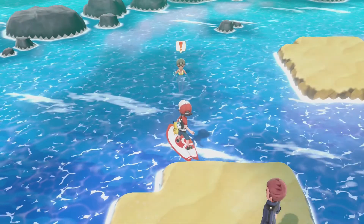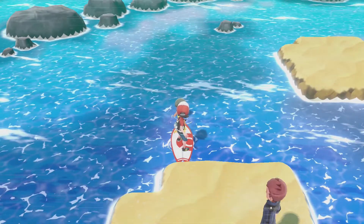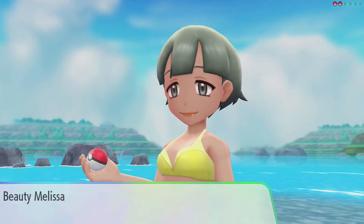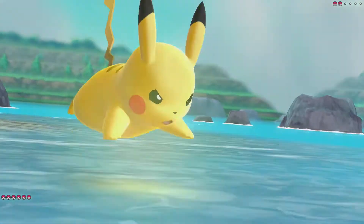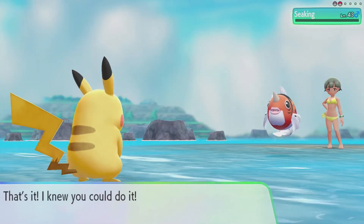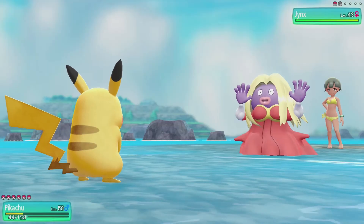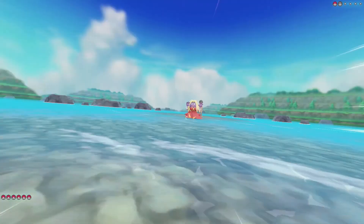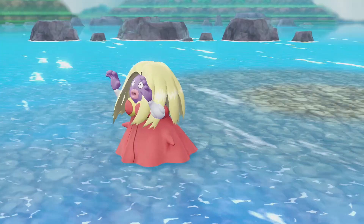Now we're gonna deal with this swimming beauty over there. Oh, never mind — she's swimming towards us. What a nice lady. Okay, so Jynx is Ice type. I don't know if we can one-shot it. Okay, never mind — we took it down, a bit too easily.